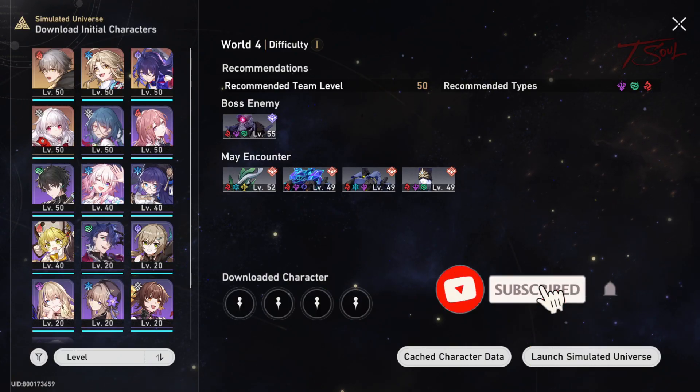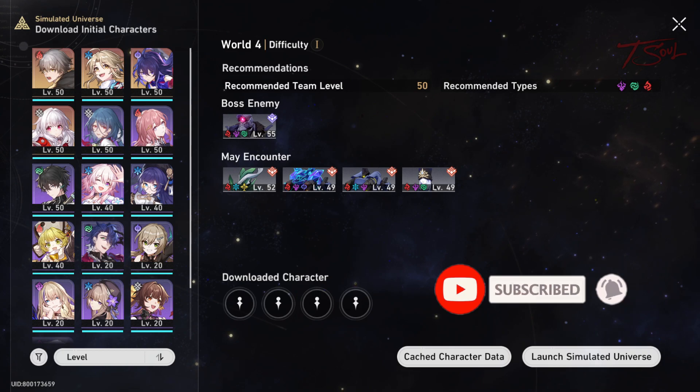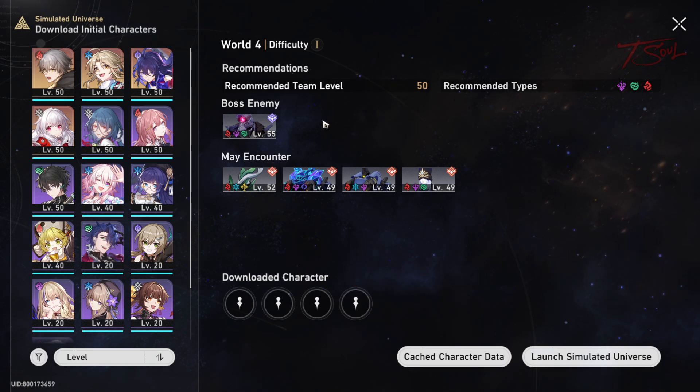Let's do a quick guide on World 4. I'm showing some strats for difficulty 1, but the boss and elite layouts are the same in higher difficulties, so it will still work.